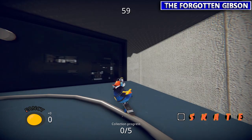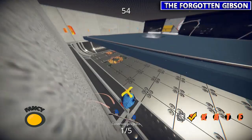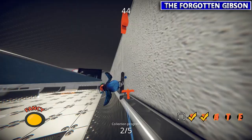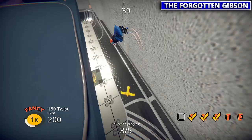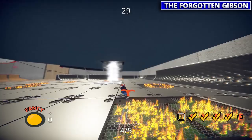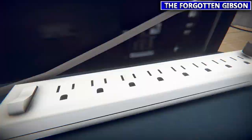Then we're going to go collect the SKATE letters — they're all in the bottom corner. Those ones are all pretty basic. I had to come back to do that one after beating the story mission, hence why the achievement popped.